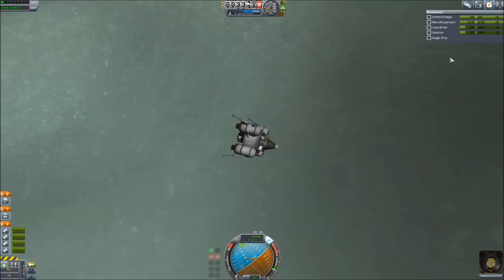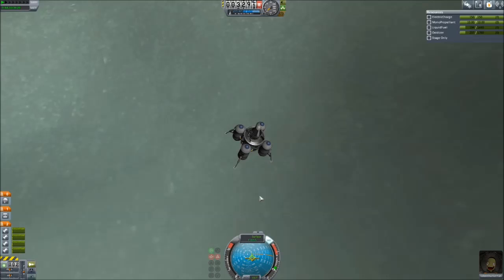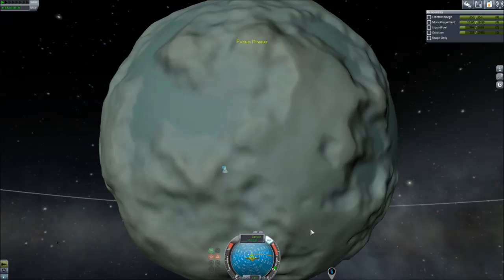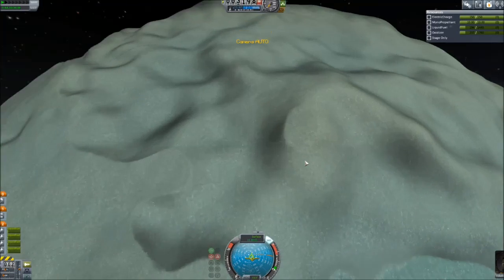Look at this — we've still got fuel. These are not the kind of maneuvers I typically do, but now we should be falling pretty much straight down. We've mostly taken out our horizontal velocity. We still have some vertical velocity, which you can tell by the difference between the surface and the orbital speed. We can't zoom in any closer to where we are, so this is going to have to do.